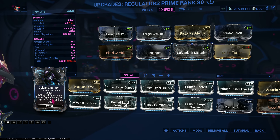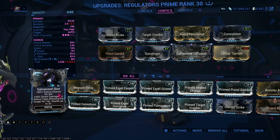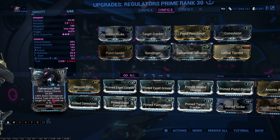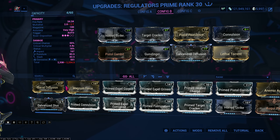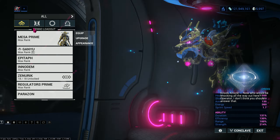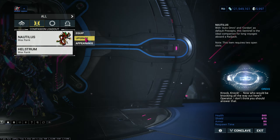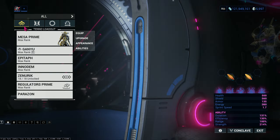For the pistols, the key upgrades are: swap Barrel Diffusion for Galvanized Diffusion, and swap Hornet Strike for Galvanized Shot. Galvanized Shot has built-in status and gives stacking damage on kill — up to three stacks, 40% per stack — and more damage per status type affecting the enemy. Pair that with Hellstrom's status output and you'll do a lot more damage. That's the full build — see you guys!